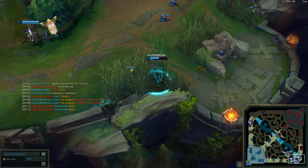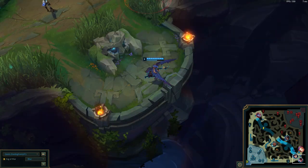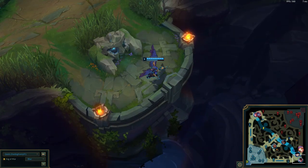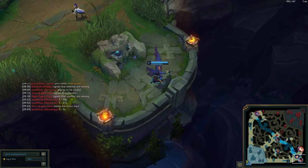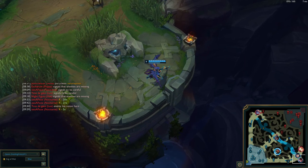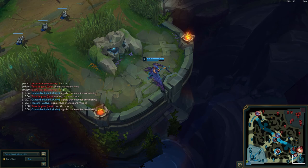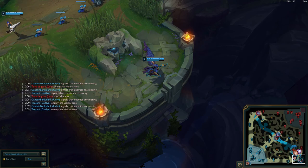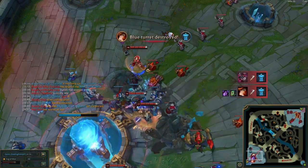After level six, hopefully the other support will start roaming, or maybe you're strong enough — like maybe you're a Miss Fortune or something — and you can actually take possibly both of them out at the same time. Basically you just gotta stall until the jungle comes or until you can take out one or even both of them.